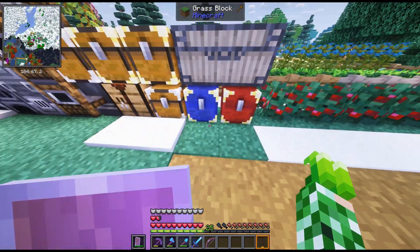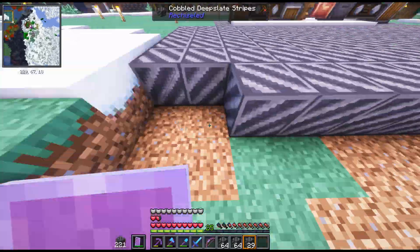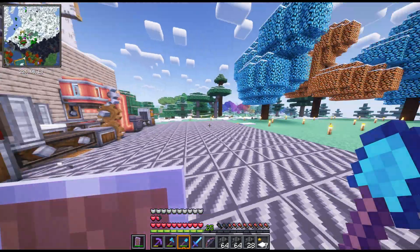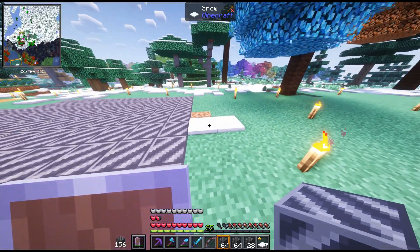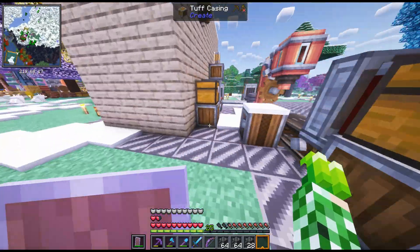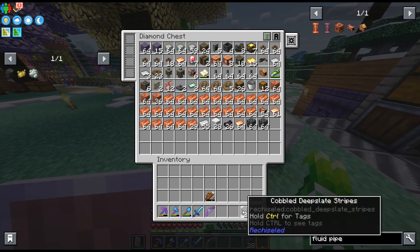I ran out of blocks, so I made a bunch of cobbled deep slate with stripes and got back to working on the floor. That should give us enough room for the brass setup, with a little extra space — if there's room left over, I can build my crafter and other stuff there.